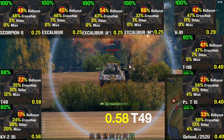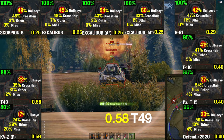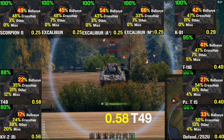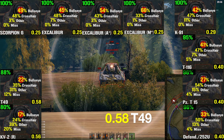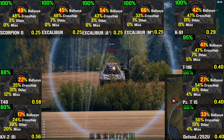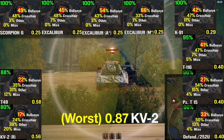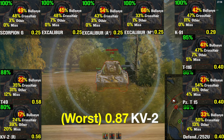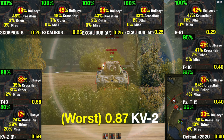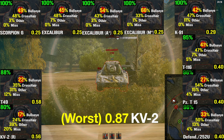You might be wondering how it's even possible to find a 25% crew. Well, what I did is train a 50% crew on another light tank, and then kindly forced them to drive the tank for this test. A tank with 0.87 dispersion can surely not hit anything, especially at a range of more than 400 meters, right? Right? Come on, this cannot be right!